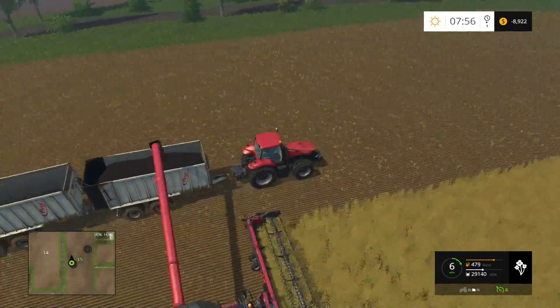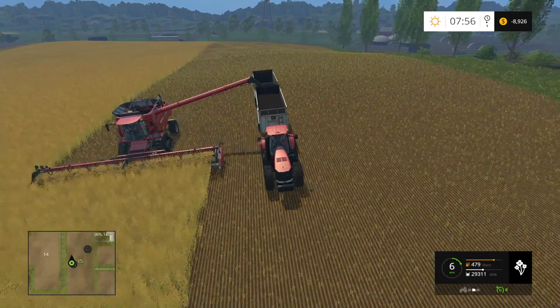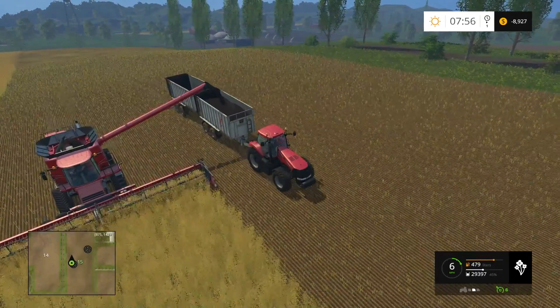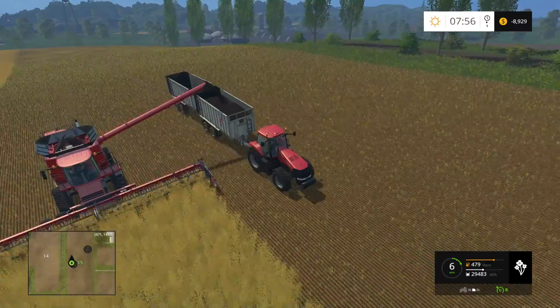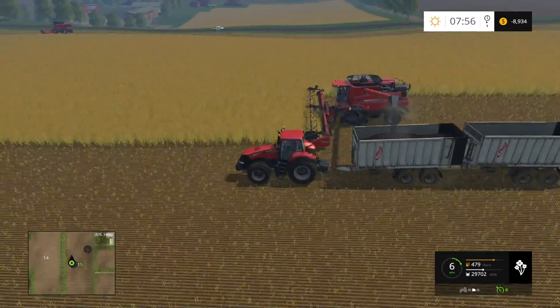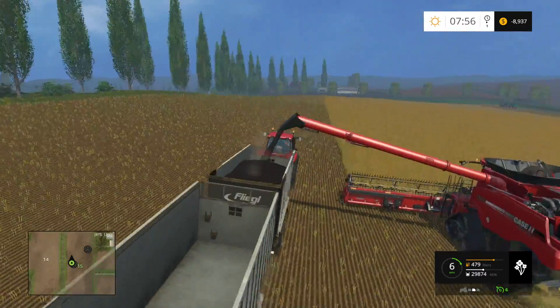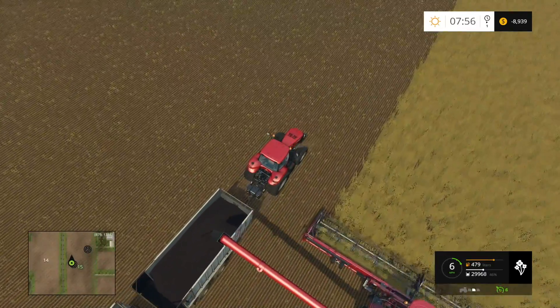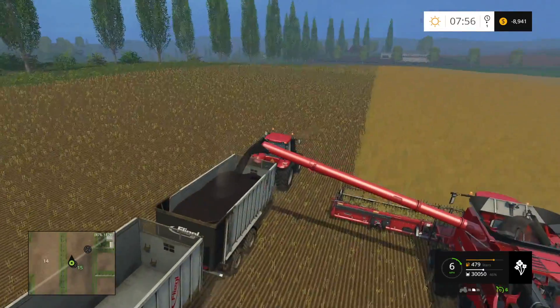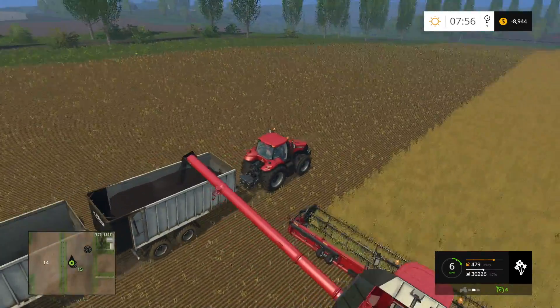We've got to do hay too — that means we've got to grass in those fields down there. We need to sell silage to make some money. We really need another field though. If we grass in fields 19 and 20, that takes away crops from those — of course we have those fields in the north we can use.